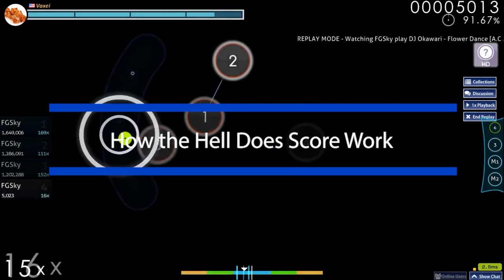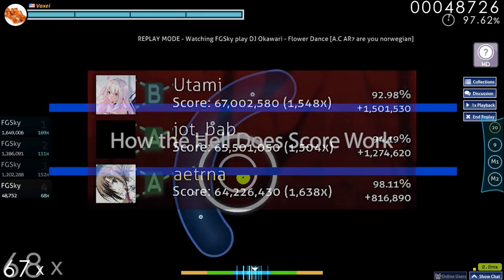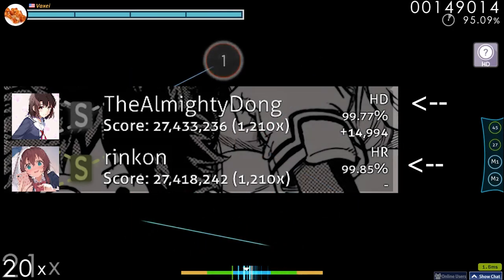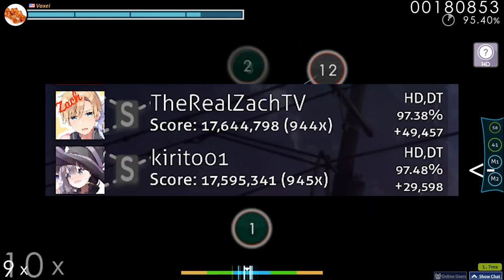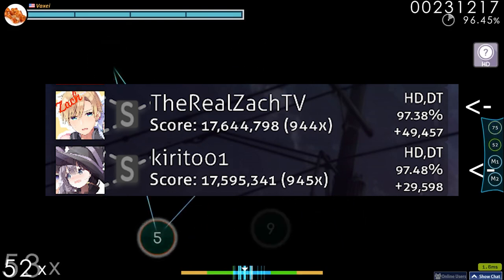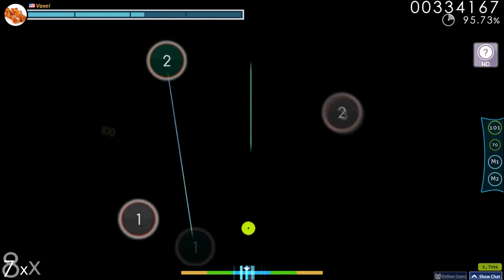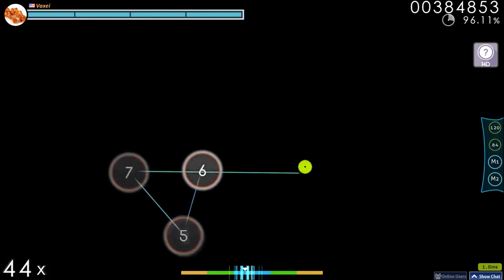When a new player starts the game, there will be a few good questions they have to ask about score — like, why does this score with better accuracy and less misses have half the score of this one? Why does this score give much more PP but is worth less than this one? And most of all, why does this score with a better combo, better accuracy, and less misses have a lower score than one that is inferior in every single way? These are all questions that I don't think should need to be asked. The reason for each is the rotten roots of score: combo multiplier.